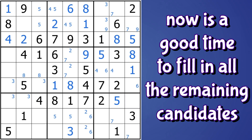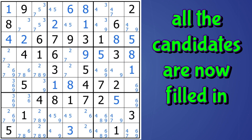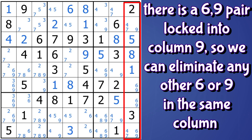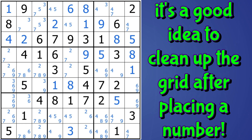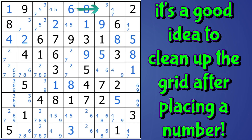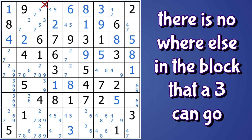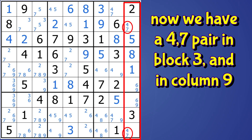At this point, I'm going to fill in all the remaining candidates and look around to see if there are any patterns that I might find. I filled in all the cells, and that's really helpful because now I can see that I have a six-nine pair in column nine — locked candidates. So there can't be any other sixes or nines in the column. I can eliminate this nine here and this six-nine down here. That means this cell has to be a nine since there are no other nines in the block. And this cell has to be a three — there's nowhere else in the block three can go. Now we have a four-seven pair in the block and a four-seven pair in column nine.